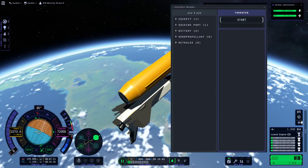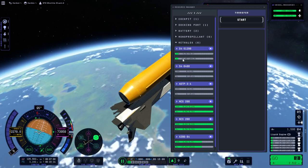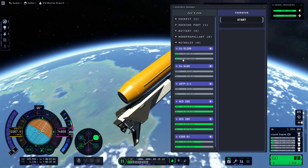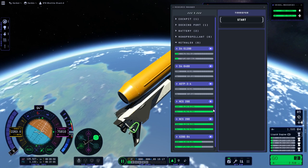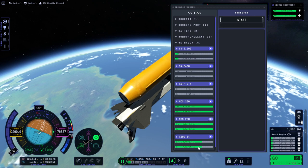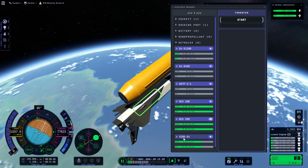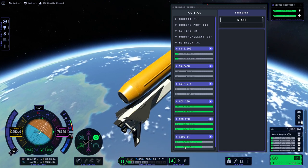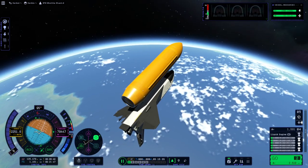I just wanted to see how much of the tank's fuel we actually used. We still have a fair amount left — about 8% left. I underfueled that tank. It has a 4-ton structural mass, plus about 22-ish tons, so that's 26 tons, which is what the shuttle was rated to carry. So that is all good.